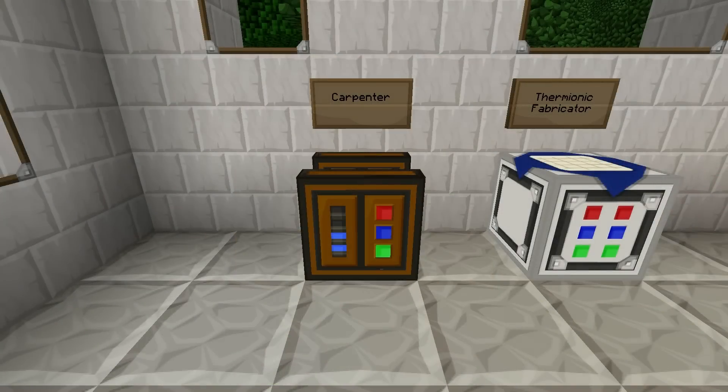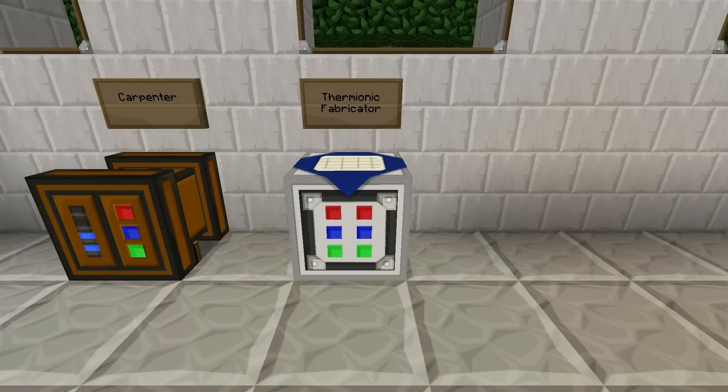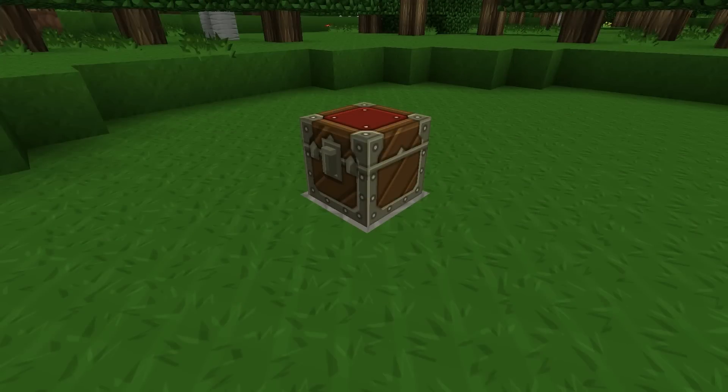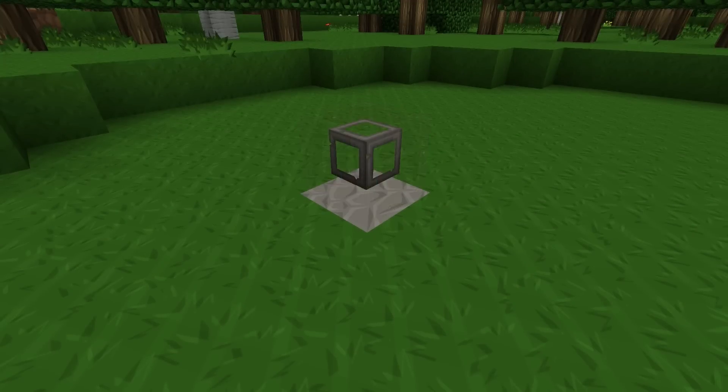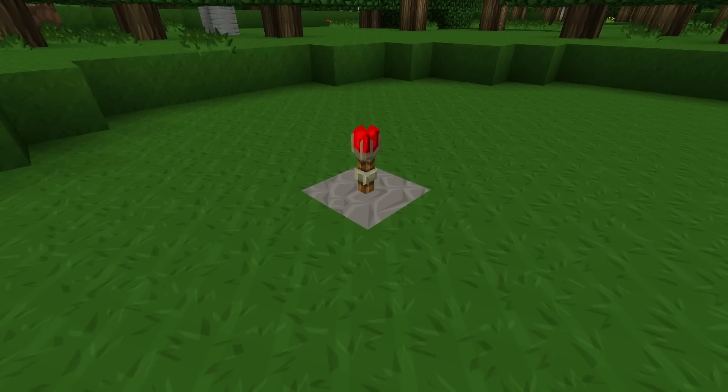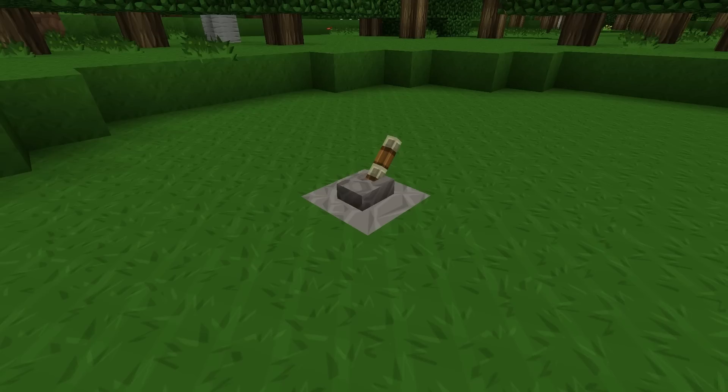You will also need a carpenter to build the simple circuit, a thermionic fabricator to make the tin electron tubes, as well as a vanilla crafting table to put the whole thing together. Some other items you'll need for this project include a chest, some form of Buildcraft transport pipe, another peat fired engine, either a redstone torch or a lever so you can turn the engine on and off, and some bars of peat to power the engine.